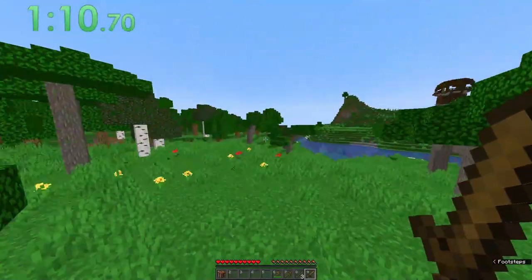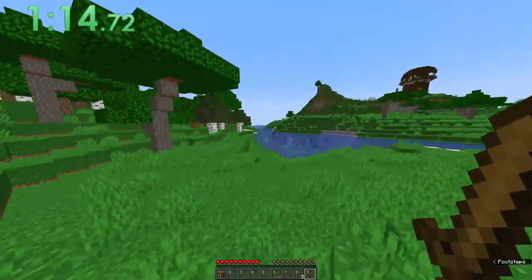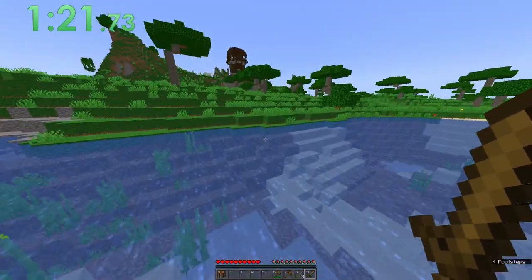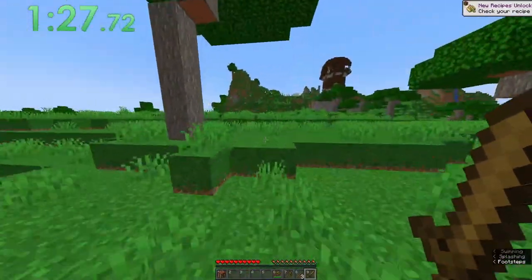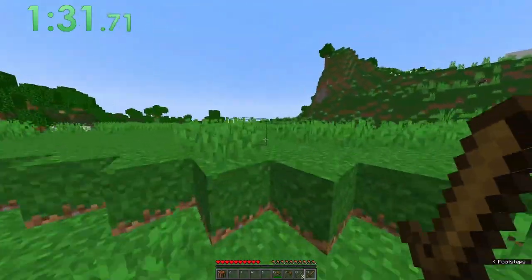And there's a pillager outpost. That could have iron. Where are the animals, goddammit? Cows, pigs and sheep — come on. Anyway, we'll walk this way. Hopefully there's some iron — I just need iron or leather. That's all I need. So I'll walk this way.